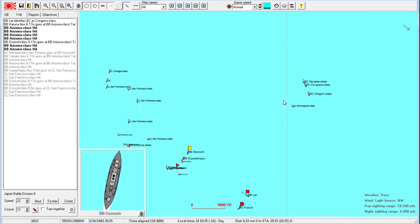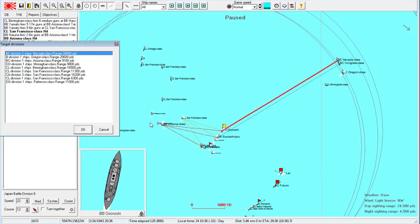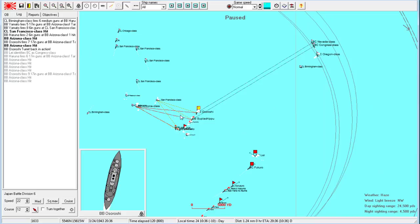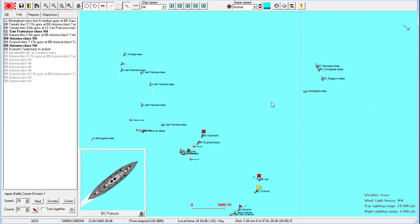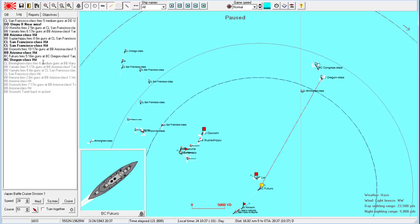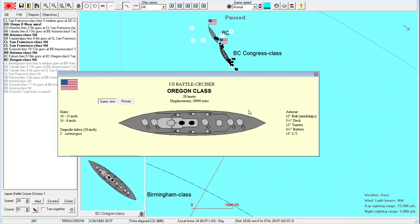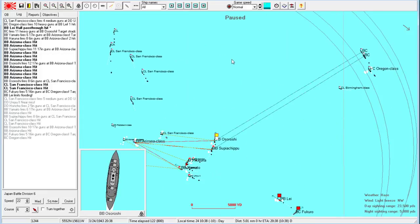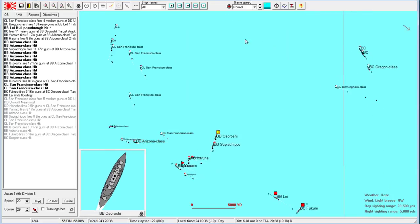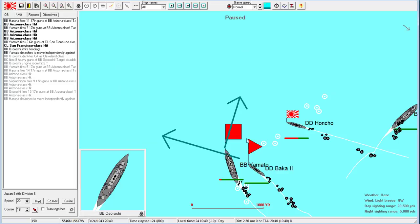Come on, aim properly. They're supposedly engaging the correct target even though the indicators show otherwise. Only the Fukuro is aiming correctly — well, she did land a hit on the Oregon. They're going slow and remember, the slower you're going the easier a target you are. We're still killing the Arizona, and it looks like the Haruna and the Yamato have detached because they weren't able to make the turn — they weren't paying attention.